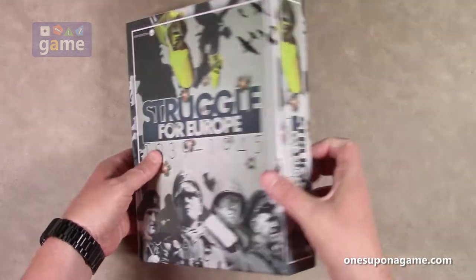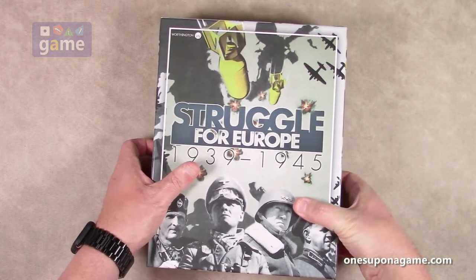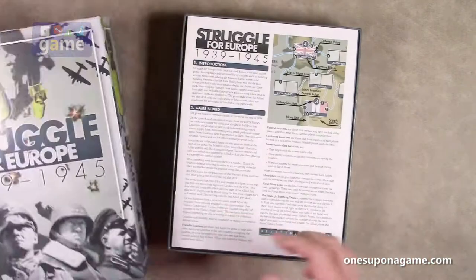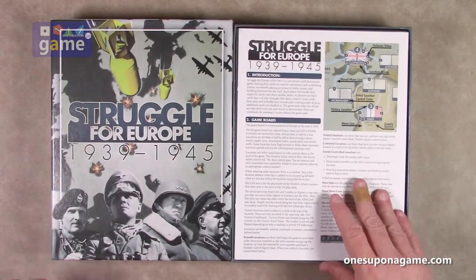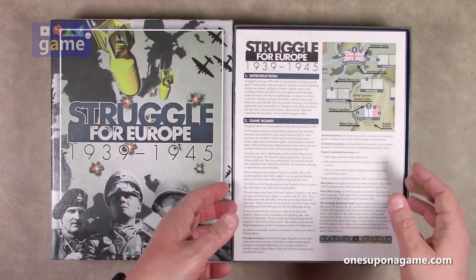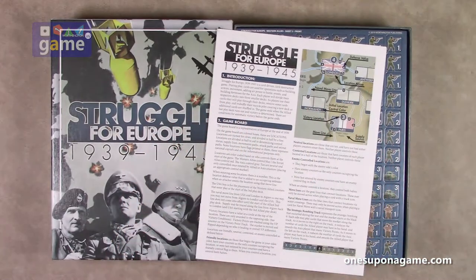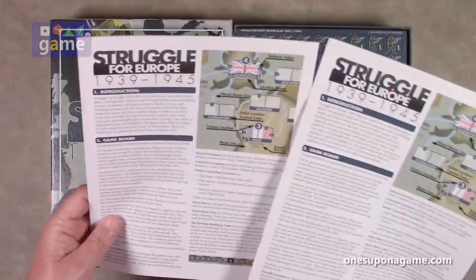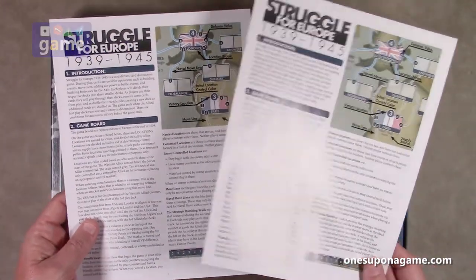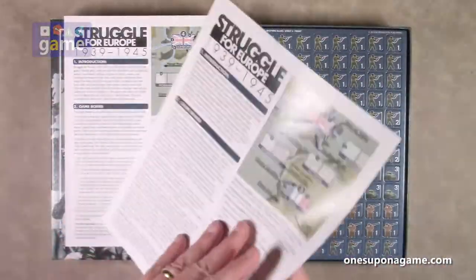So this is one of their bigger box games. Let's see what goodness we've got in here. We start off as expected with a rulebook — rules on page one with Worthington, which is good as you get right into the game. We have two copies of the rulebook, so it's not twice as thick, it's half as thick. It is an eight page rulebook.